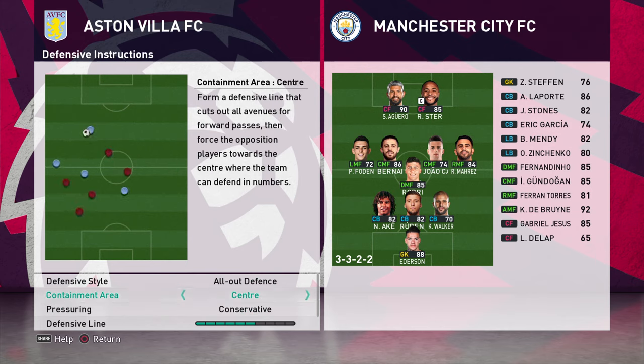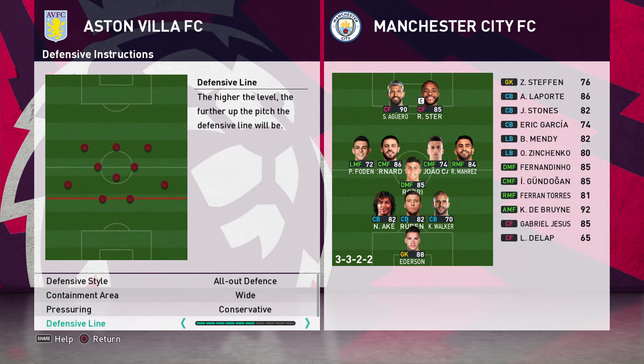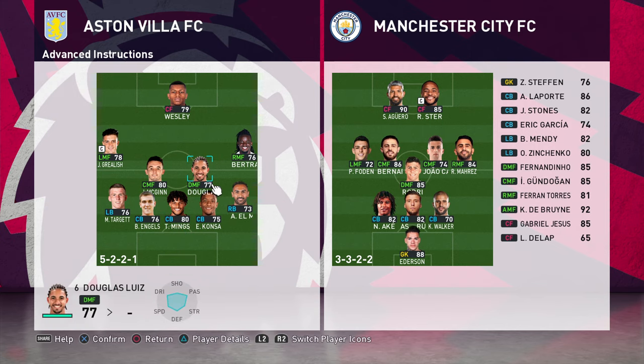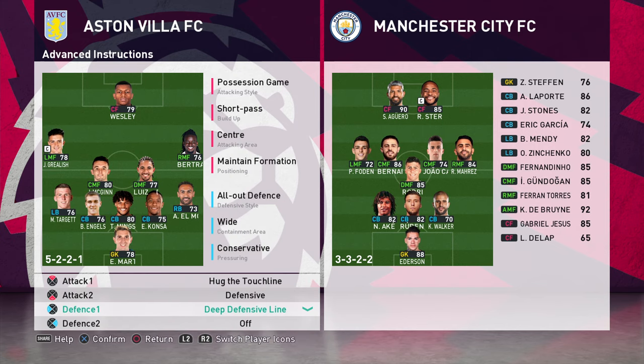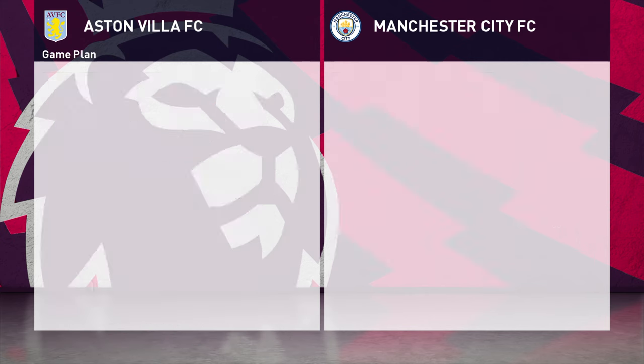For defensive instructions: central containment area — I'm going to switch that to wide — conservative pressuring, six for defensive line, and eight for compactness. Advanced instructions: hug the touchline, defensive on your defensive midfielder, and deep defensive line to ensure they're protected from through balls, which is a weakness generally for weaker teams.